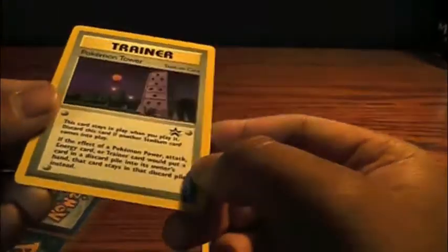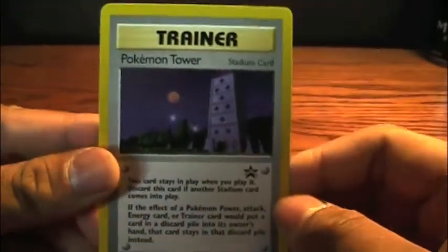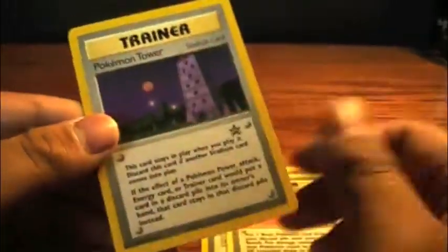We have a trainer promo — seems actually pretty interesting. Pokemon Tower. You can read right there what it does. I'm going to actually be keeping this one because I don't have this promo yet. Put that in my binder. And then here we have a Driftblim — don't need that. An Unknown A — I don't really need that.